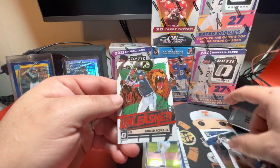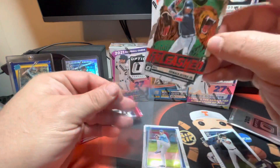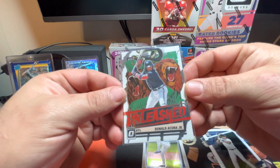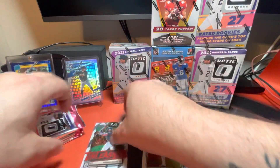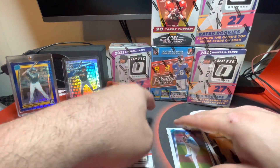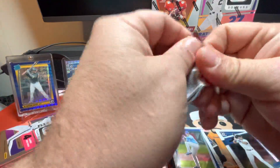There's a Miguel Cabrera and there is a Ronald Acuna Unleashed. The funny thing is, I think I bought one of these on eBay last night, so now I have two. That's really nice. I like that card. See if we can get some organization going here — I'll put my rookies in the center, the inserts I like I'll sleeve up immediately.